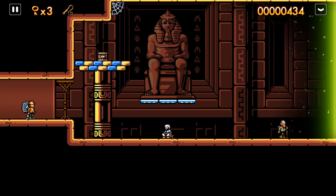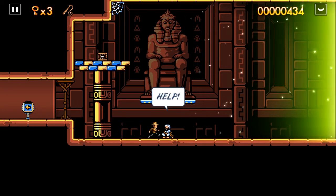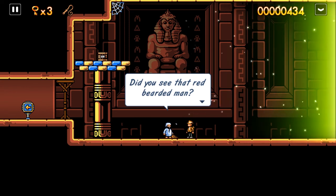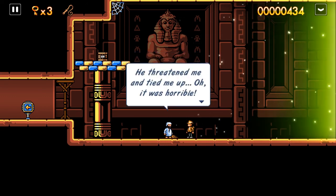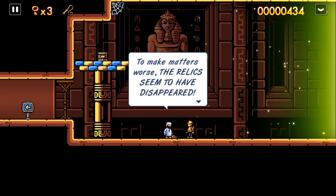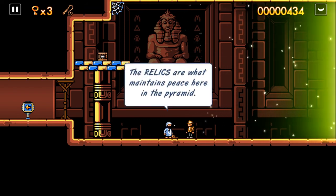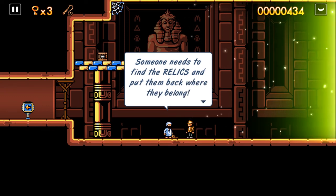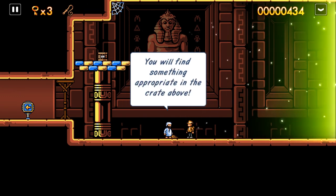I don't know who that guy is but he looks like a monkey wearing men's clothing. Thank you hero, my name is Farid. Did you see that red bearded man? I was guarding some of the relics when he showed up out of nowhere — he threatened me and tied me up. Oh, it was horrible. To make matters worse, the relics seem to have disappeared; he must have stolen them. The relics are what maintains peace here in the pyramid — not being in their designated spots will disturb the balance. Someone needs to find the relics and put them back where they belong, better sooner than later. You'll find something of just the right weight to pass the big spears in the crate above.